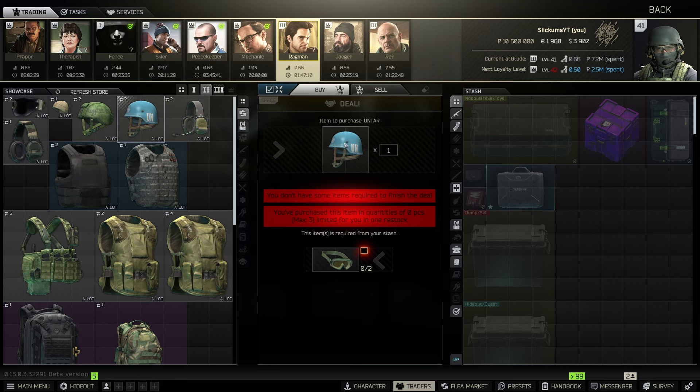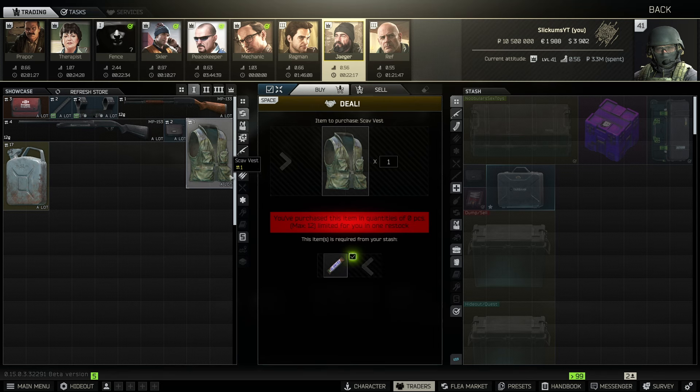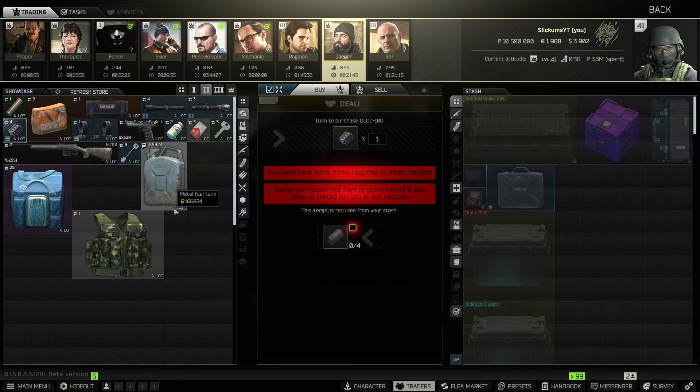At Jaeger level one there's the dog tag case — if you can spend less than 195k on the two required items, you make profit by bartering for it and selling it to Therapist who pays 195k. Next is the scav vest: if you can get slickers cheap enough, scav vests sell for around 20k on the flea. Lastly is the reap-IR scope mount — it's good right now because it's required for a gunsmith task, but it won't always be.